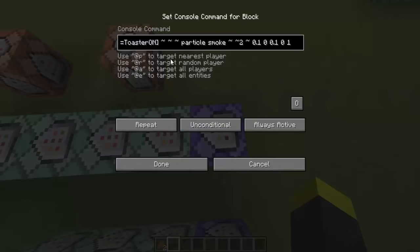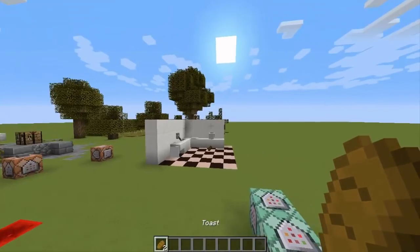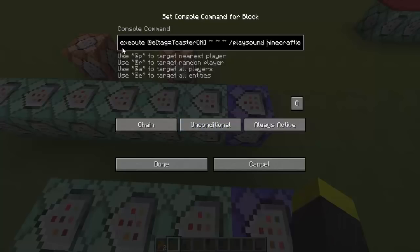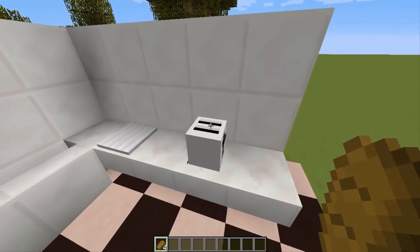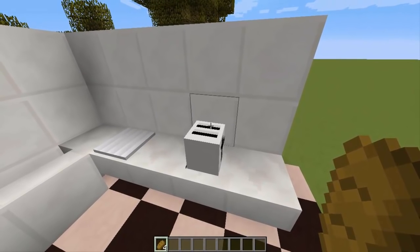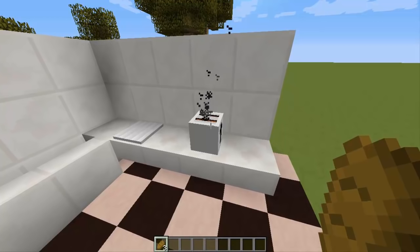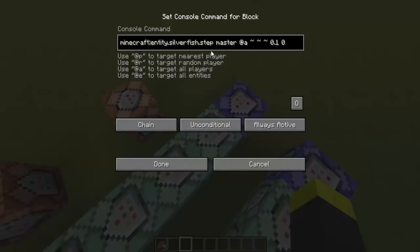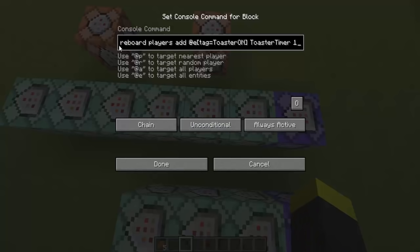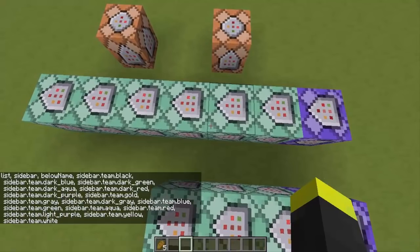Moving on, here we have this tag which takes every armor stand with the tag 'toaster on' and plays some smoke particles — those are the particles you see. And this plays the sound. Let me raise the volume a bit so you can hear it. You hear that sound? It sounds like it's cooking something, so I really like that sound.